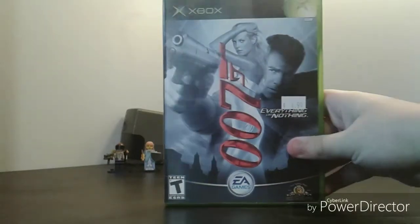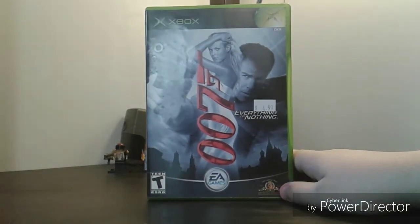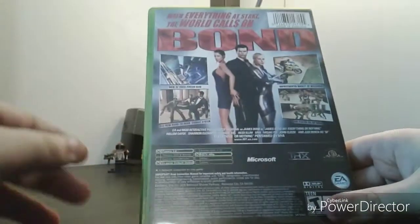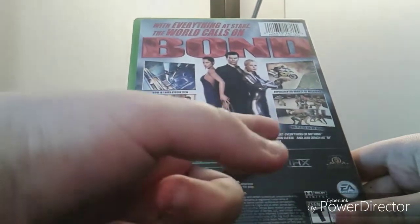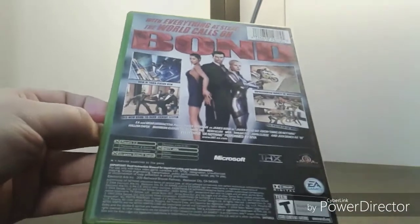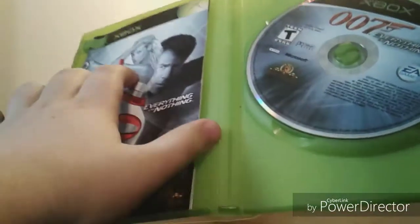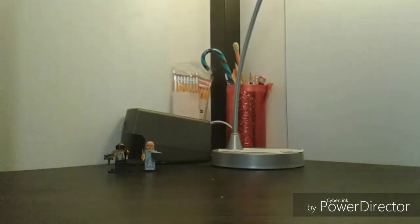Next is 007: Everything or Nothing. This was the last 007 game I needed for the original Xbox — I have all of them, but it's still not my favorite. I do like that they got Pierce Brosnan to voice James Bond, and they also got Willem Dafoe, John Cleese, and Judi Dench as M — pretty cool. Spine is just black. The back has Bond girls: 'With everything at stake, the world calls on Bond.' Inside is the disc, the manual, and an ad for Die Another Day on DVD — I've heard that's the worst James Bond film.